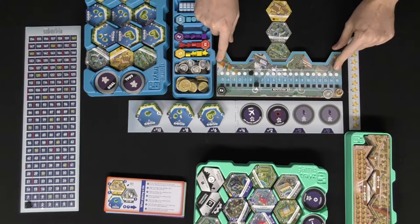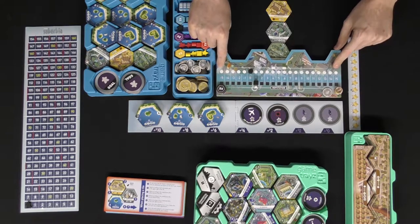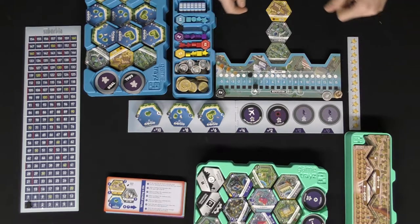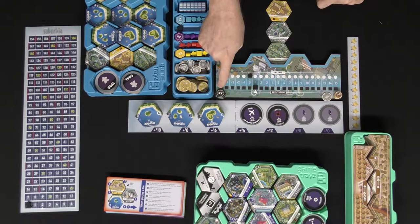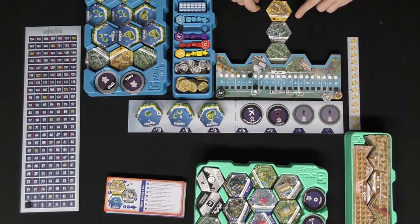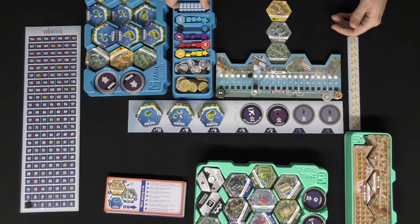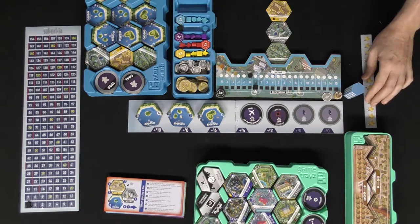Everybody gets a player board — they're double-sided so you can decide how you want to play. You start with a certain reputation and income, marked on the little arrows. You get three times-two markers, ten dollars, and three base tiles: the Suburbs, the Community Park, and the Heavy Factory. Once everyone is set up, give the first player marker to the first player.